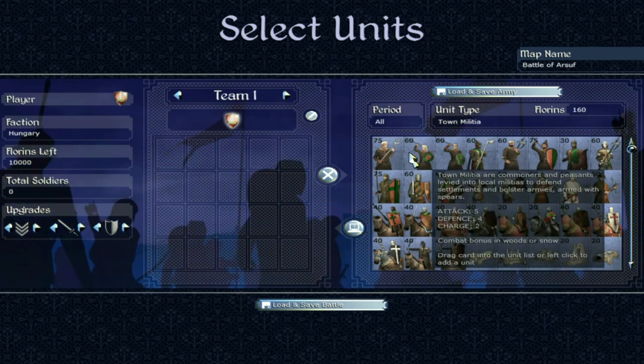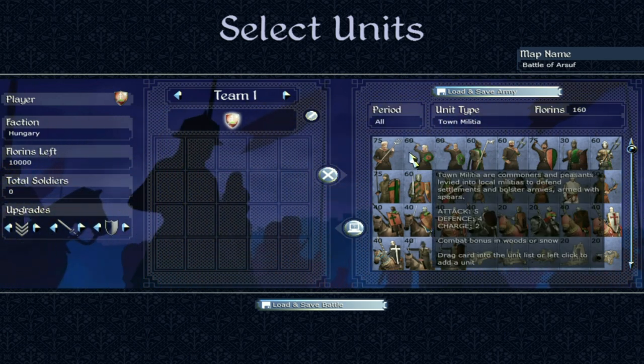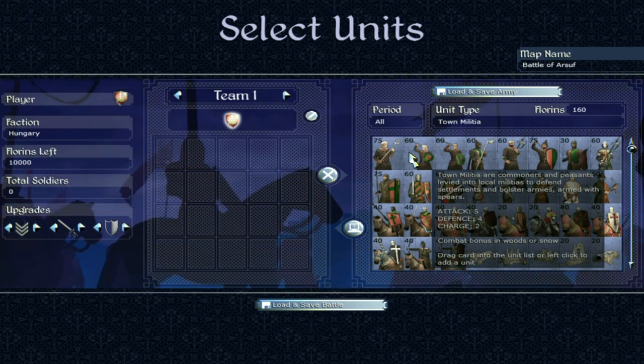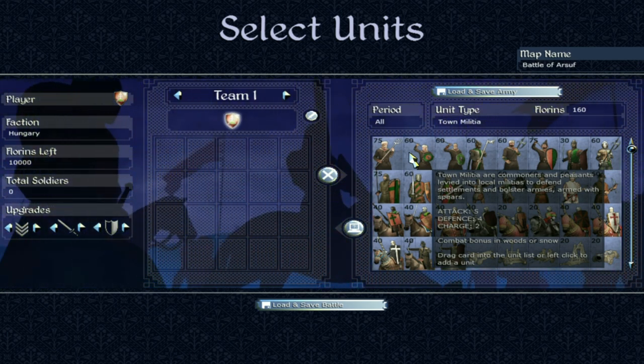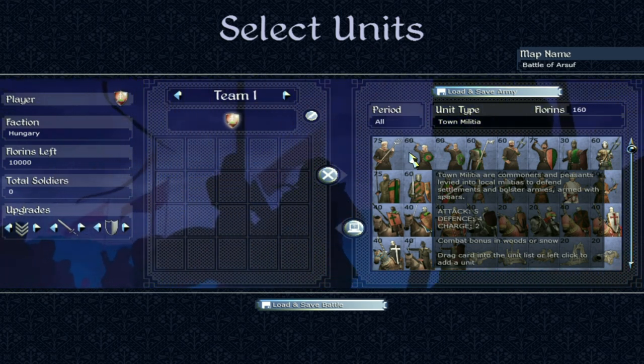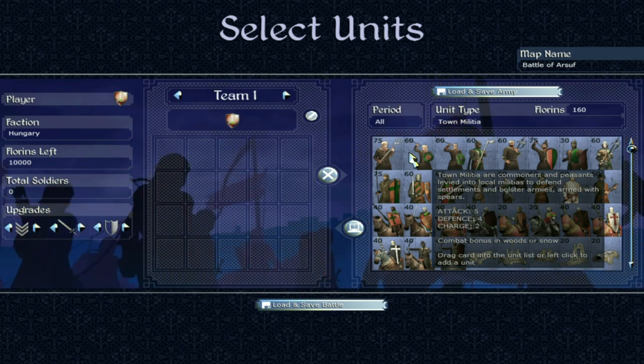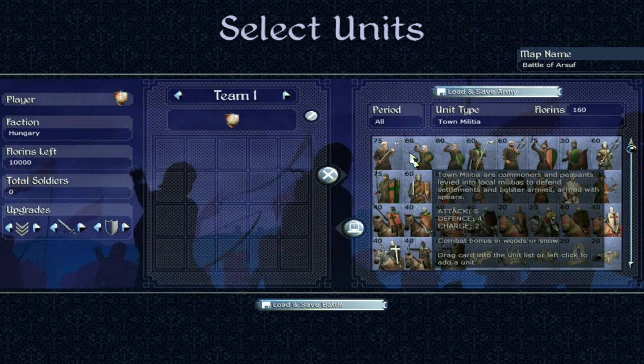Next, town militia — another standard unit. These guys are a step up from peasants, but honestly not a huge step up. Their job is to guard towns, hence the name. Attack of 5, defense of 4, but at least they haven't got that poor morale unlike the peasants.